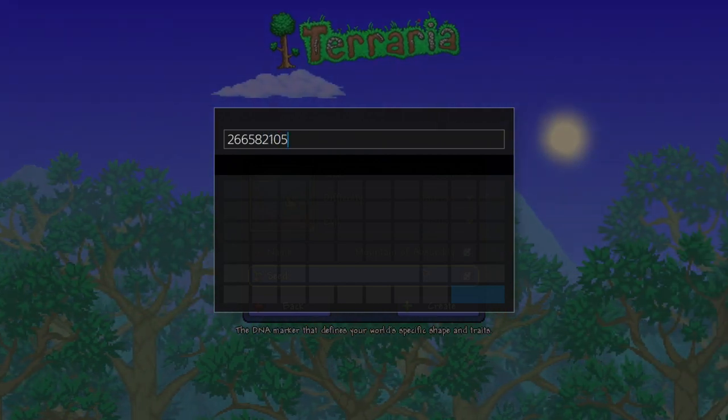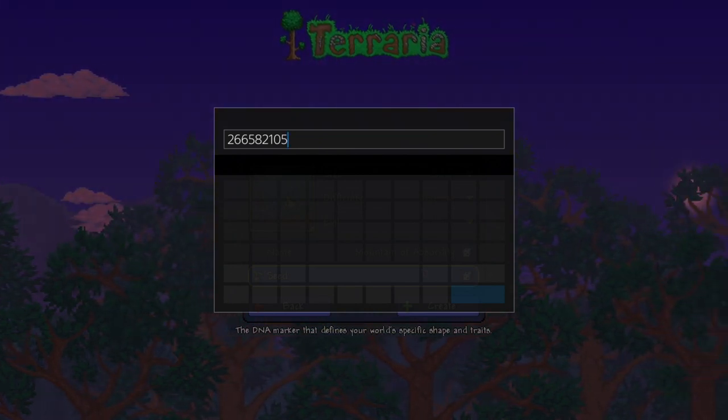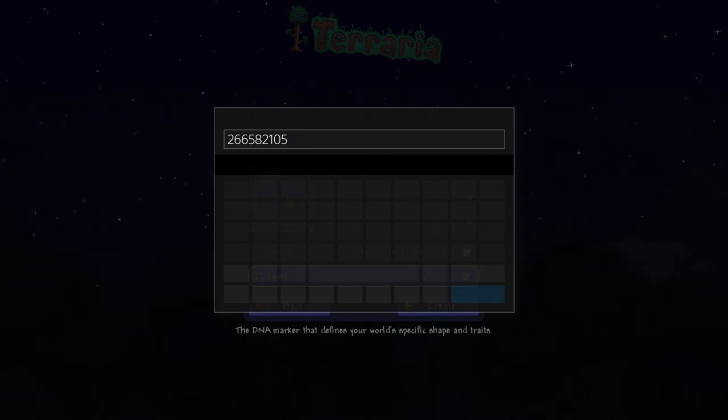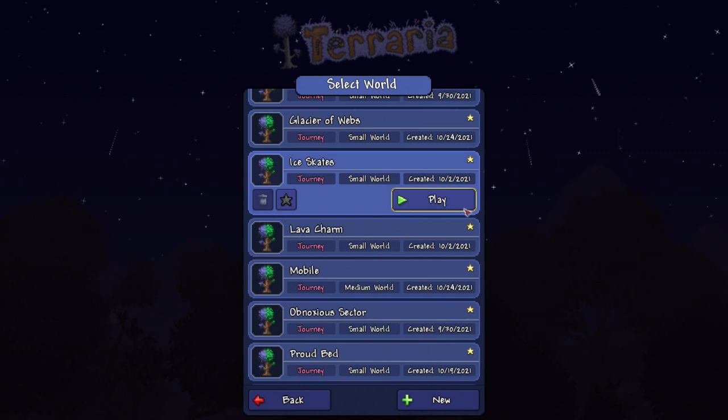Pause the video right now, write it down, and then you're good — then start replaying again. Also, it'll be in the description below so you don't need to worry about it. But if you can't get to that, just write it down on pen and paper. All right, let's get out of here and go back to the ice skates world.